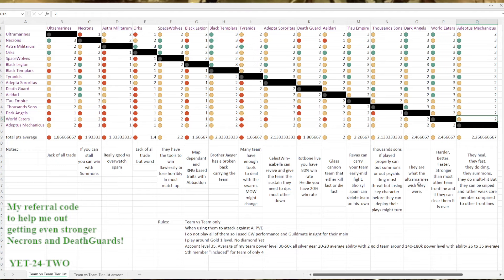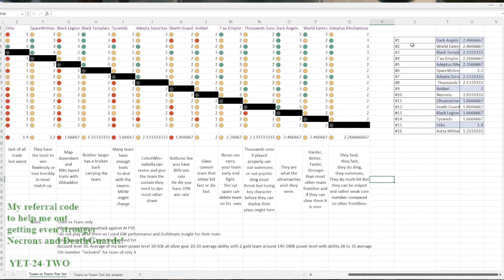This is my chart and my explanation. If you look at the overall averages, the podium for team versus team goes to Dark Angels, World Eaters, and Black Templars. If you're using any of these as a whole team, there's pretty much nothing you cannot beat, and you have the option to adapt two of these teams together — pretty amazing.